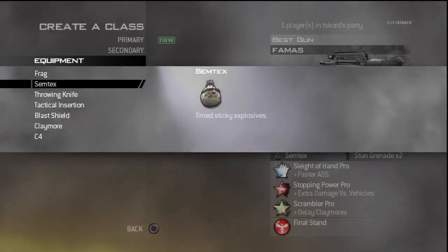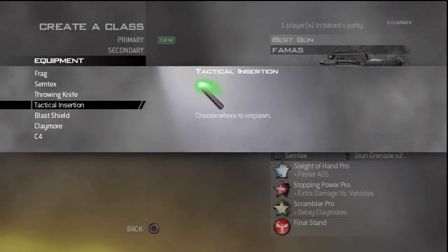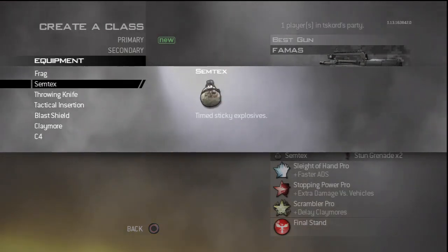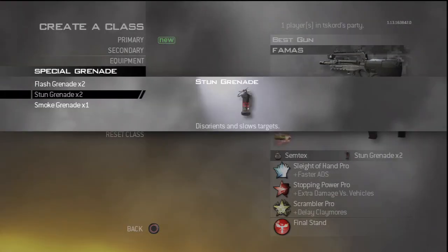For equipment I use Semtex. Blast shield is kind of cool because it increases your explosive resistance — it's kind of like the blast shield perk from MW3 — but I'd rather use Semtex in this game. It's not the best but it's okay. For a special grenade I use stun grenade, which is basically just like the concussion from every other game.